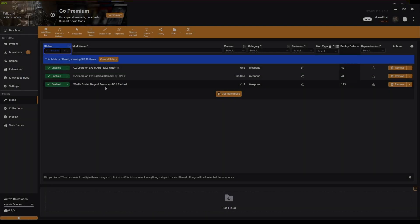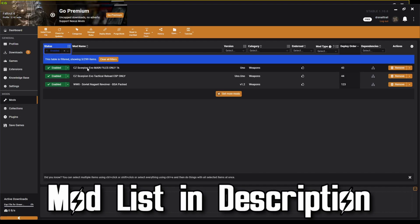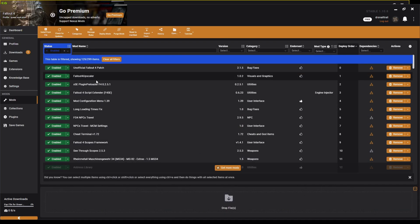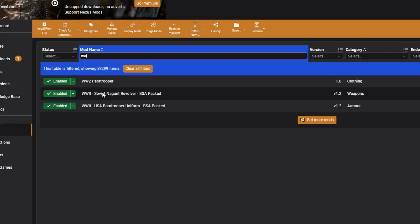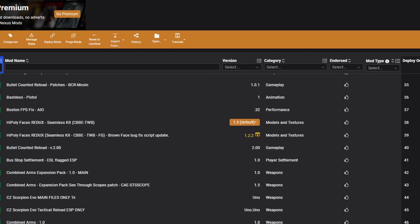Now that we have both our test mods enabled, I'm going to slot them into my personal load order, which means you'll also be getting these once you download my mod list from the description. This is our load order and our mod list. We have the CZ Scorpion and the Soviet Nagant revolver installed. So we have an entire mod list installed — around a hundred mods or so. As you can see, there's a lot going on.